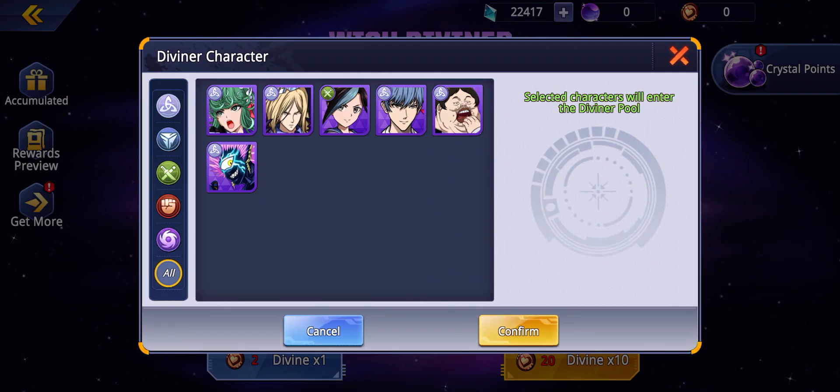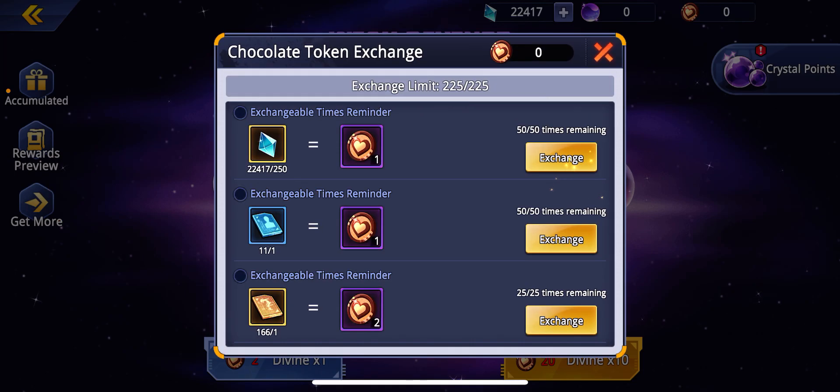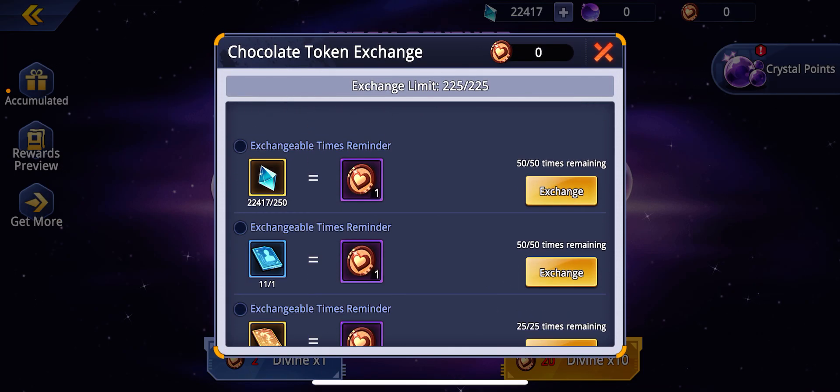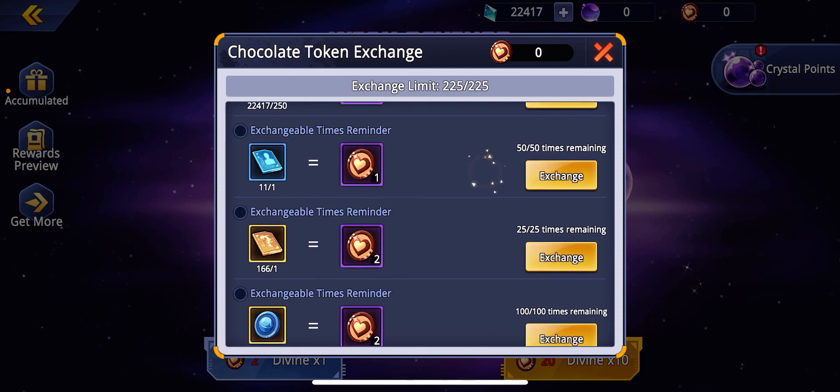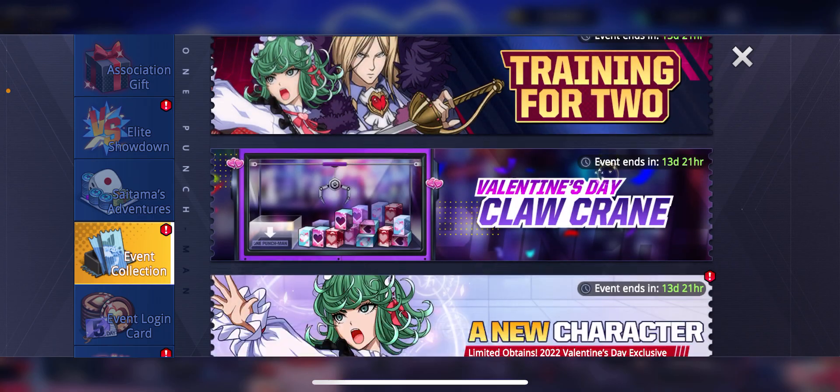Pig God shows up in the restaurant event, which is a problem because I want to work on Valentine's Lily, Mask, and Pig God — I'm going to have to make a tough decision. I can max out most exchanges here except one, which I'll need to buy from Titan's Adventure.